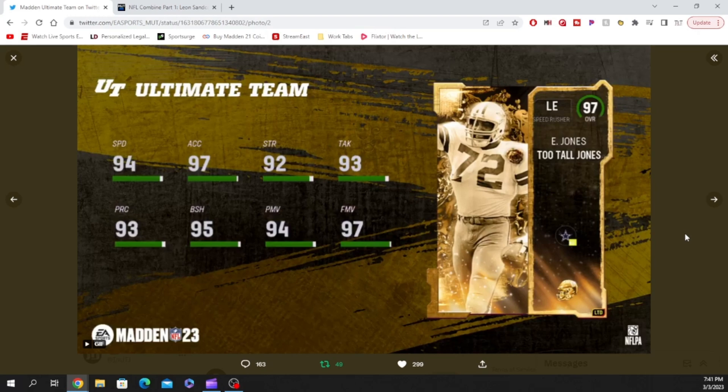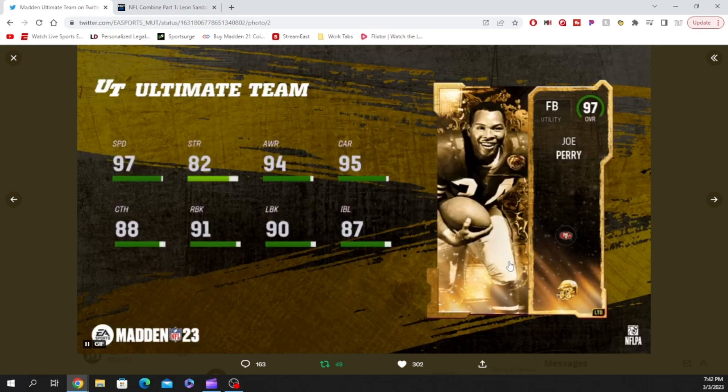I would have taken Ed Too Tall Jones over the tight end to be completely honest, but the tight end is going to be glitchy too so I can't complain. I love this card — love the speed, love the finesse, love the power move, love the block shed, love all of that. Let's go ahead and get into the abilities for these cards.